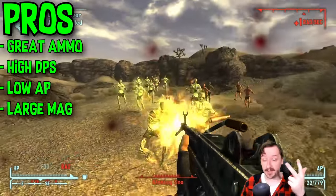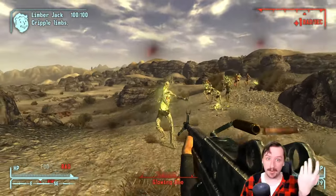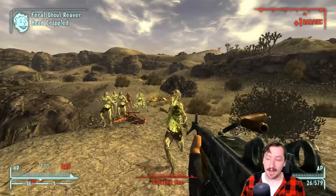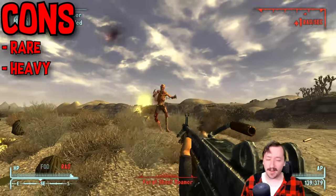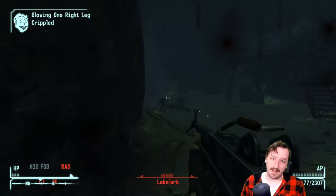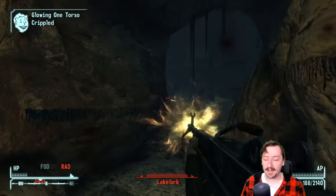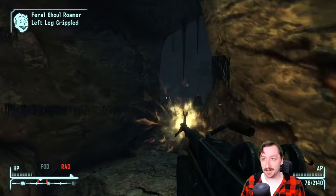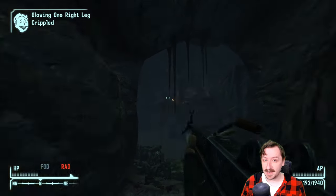For general pros: really high DPS, great ammo type with many variants, and a massive magazine for incredible sustained fire. It's also great against fast-moving targets like Cazadores — you can spray it and rip them apart, and it holds way more rounds than any submachine gun. The Grunt perk actually helps this weapon, making it even more powerful — similar to how it boosts the .45 SMG, All-American, or Survivalist Rifle. Heavyweight can cut its weight to 7.5, and VATS perks like Math Wrath and Action Boy/Girl are really strong with it.